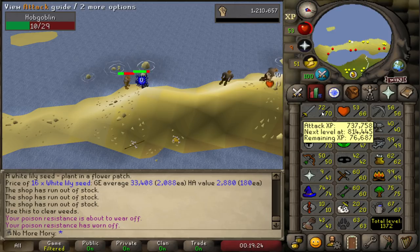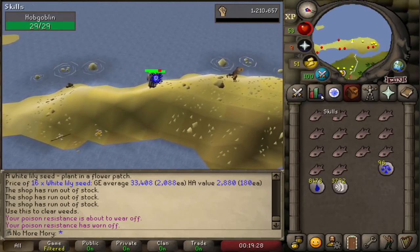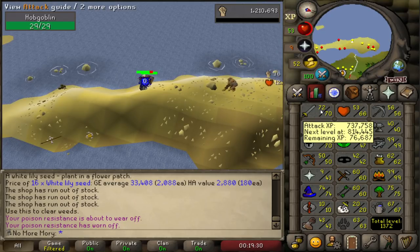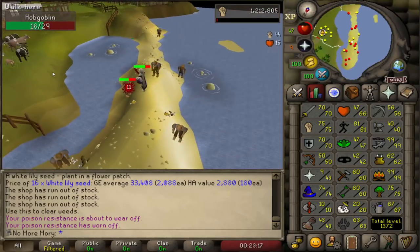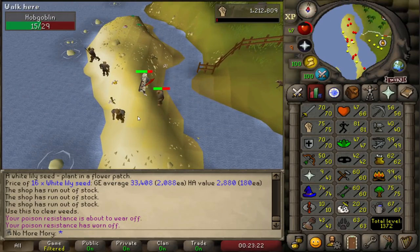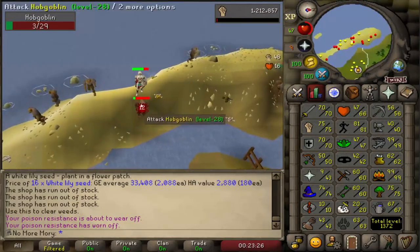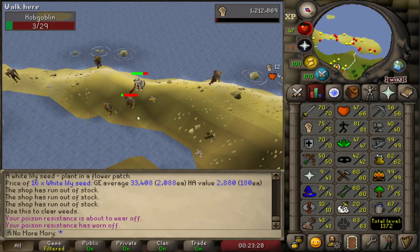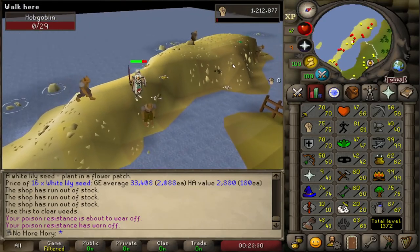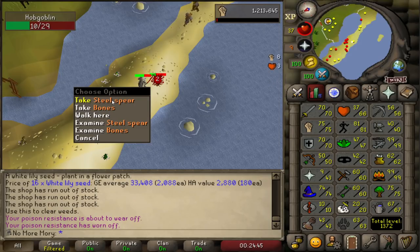Our attack is high enough that we have pretty good accuracy in most places, and we have access to super attacks if we really need to bump it up. One thing to know when doing this Iron Spear or Steel Spear hunt: make sure you don't attack the ones that are actually wielding spears. It sounds counterintuitive, but the ones wielding spears can't actually drop spears. At kill count 29, we get our Steel Spear.